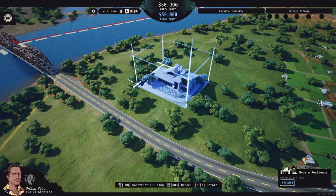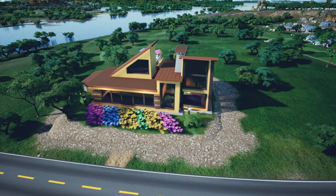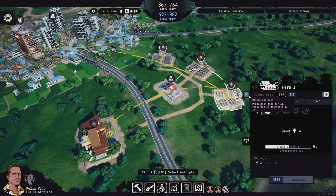Do you feel like you were born in the wrong generation? Show off your thoughts with a Modern Residence. Slick design, high windows — it feels like a Hollywood mansion of a very wealthy businessman with a legit business. And modern means fast: all the production in all of the buildings in the radius of the residence will take much less time.